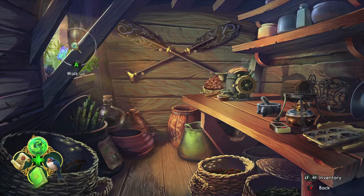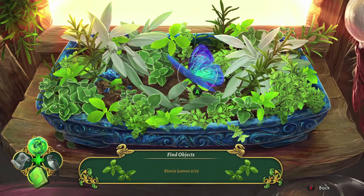So this is when you're in the shed. This is when you're doing the hidden object finder to grab some herbs to make some stuff. So grab it in the middle right there.